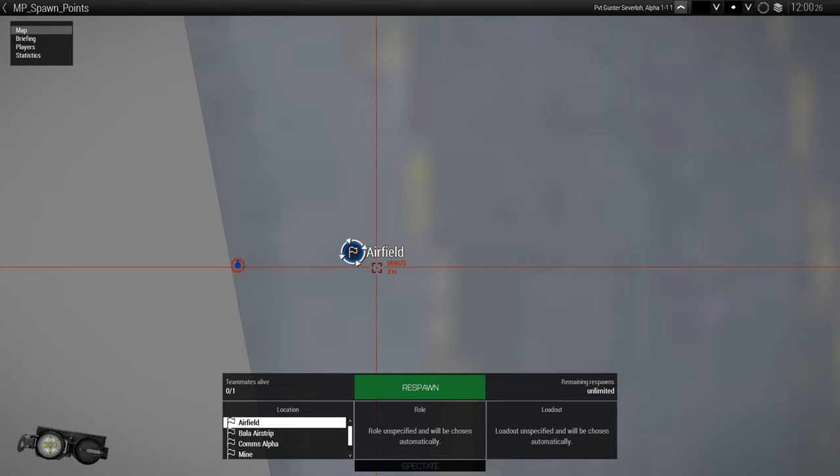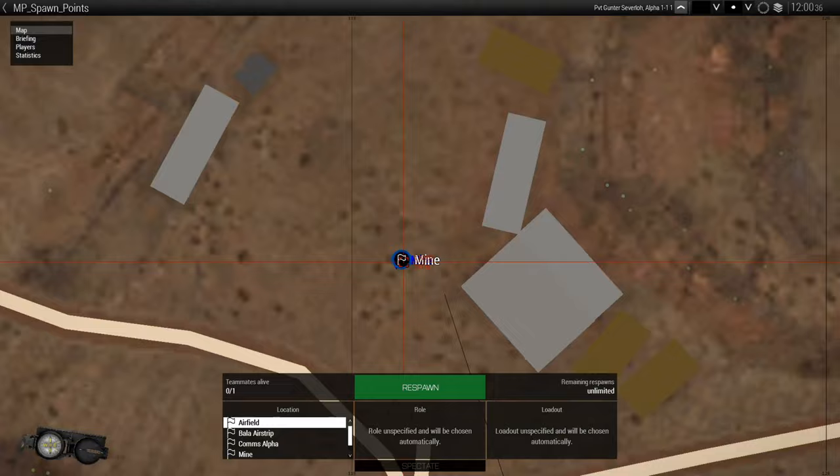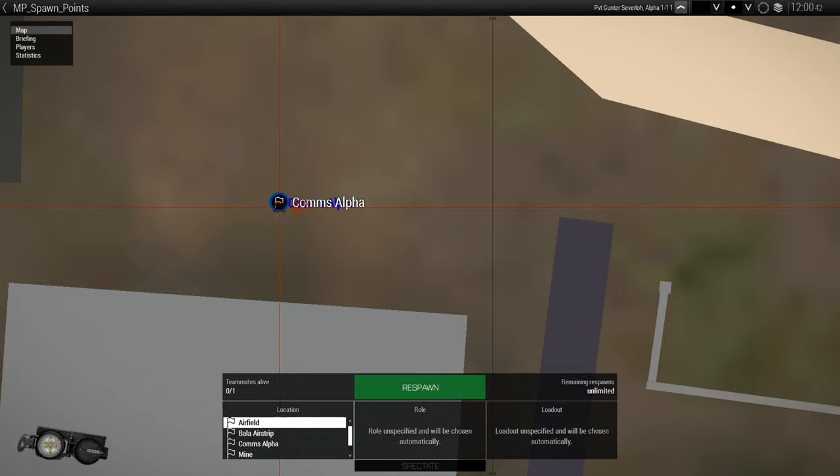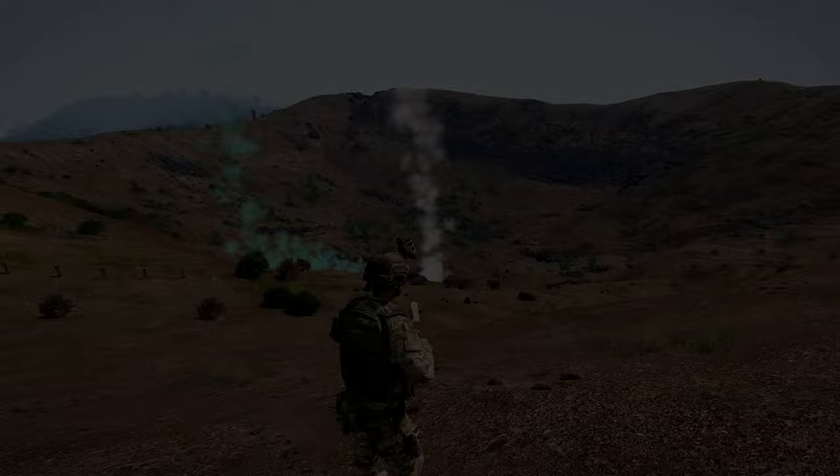So there you have it. Notice the difference — you can see the name of the marker, and in the list are all the spawn points you created. You can hit respawn and you're in. Thanks for watching and I'll catch you on the next video. Bye.